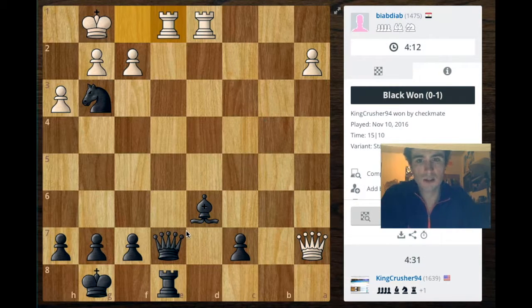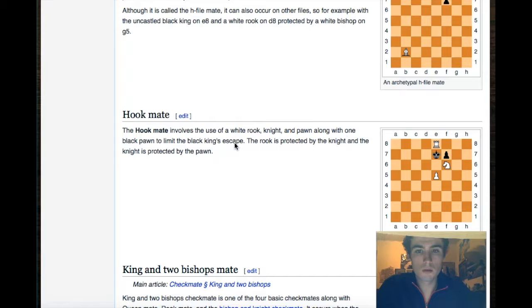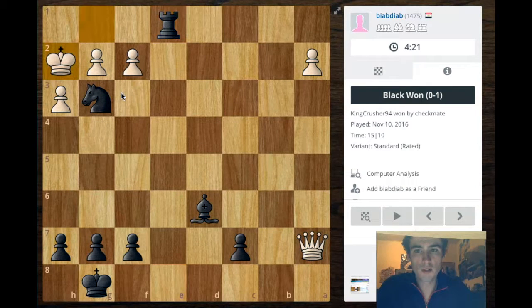He goes ahead and offers an exchange — queen for two rooks. I happily accept the exchange, and this leads into a beautiful-looking hook mate. So what is a hook mate? The hook mate involves the use of a rook, knight, and pawn, along with one black pawn to limit the black king's escape. The rook is protected by the knight, and the knight is protected by the pawn. In this case, I have a bishop instead of the pawn, but I think the hook mate still applies. His only move is right there, and I go ahead and execute the hook mate. This is a mate in one — a very good-looking mate.